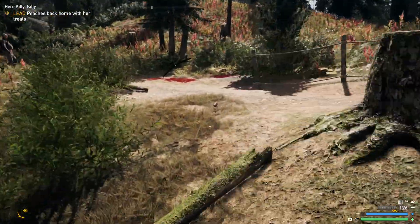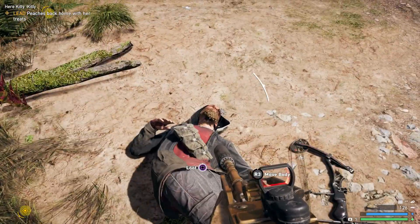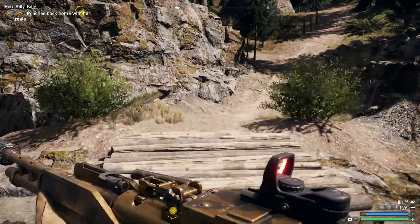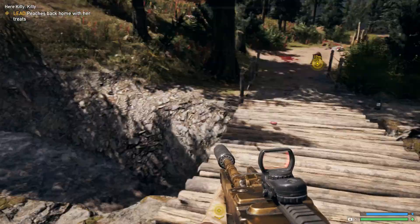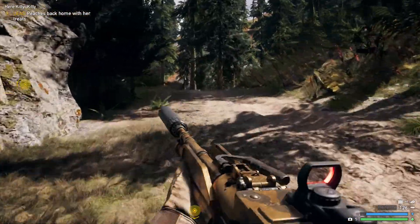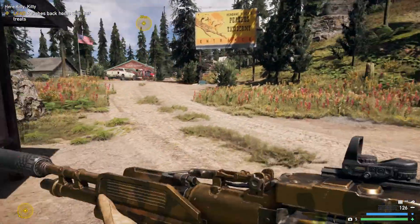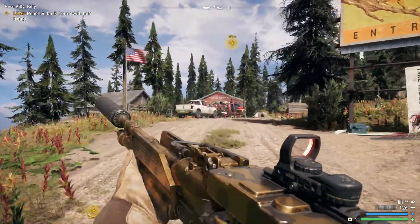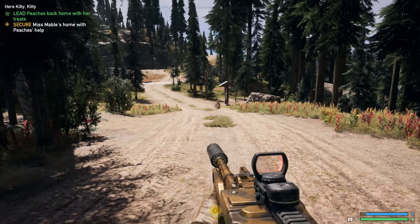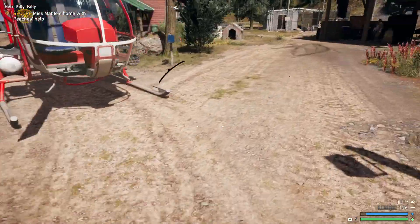There's a bridge over there so we'll take the bridge. Here she comes! Follow it up — you're 85 meters away now, so chuck another one. Keep throwing them every 20 meters or so and you'll make sure she's going to follow behind. 'Secure Miss Mabel's home with Peaches' help' — so just throw one more to make sure she comes in.